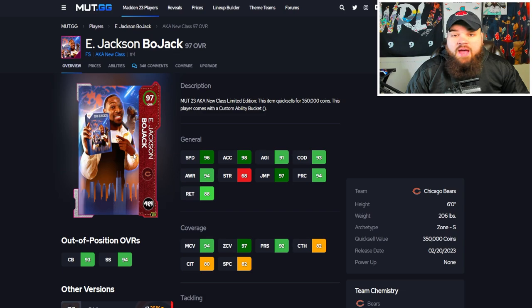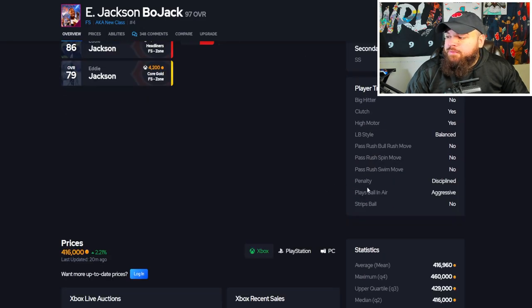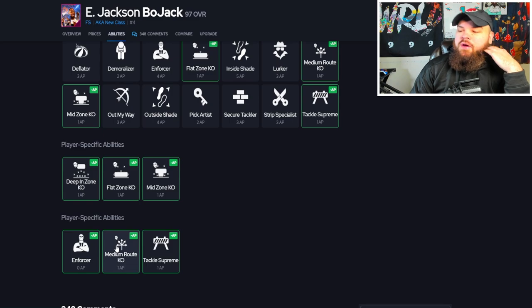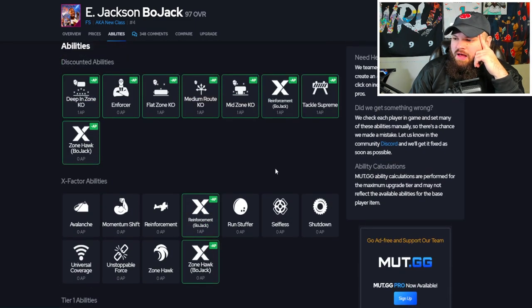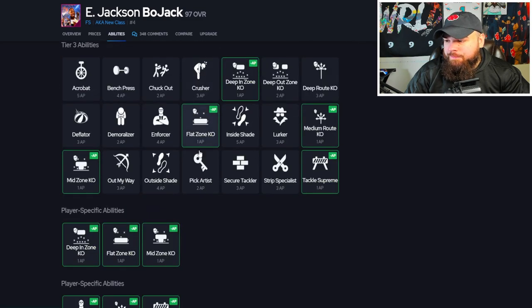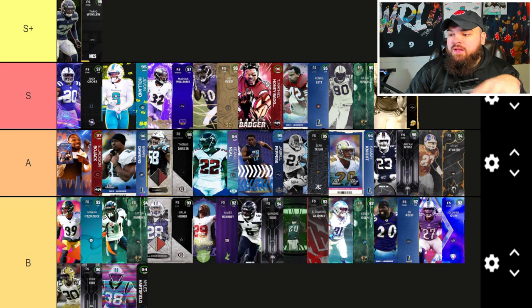Eddie Jackson — 6 foot, 96 speed, 98 acceleration, 94 play rec, great man and zone, Play Ball and Air Aggressive. But for abilities, he gets Medium Route KO with no discounted Pick Artist, which is kind of crazy at this point. He can get Zone Hawk for zero as an X-factor, but spending two AP on Pick Artist doesn't make sense. His actual stats are S-tier caliber, but he just can't keep up from an ability standpoint — top end of A tier.